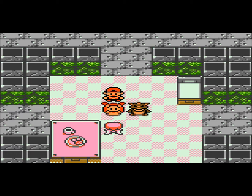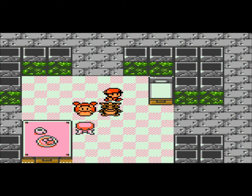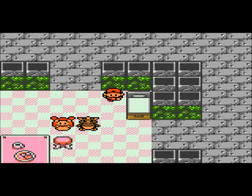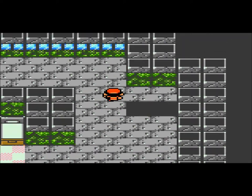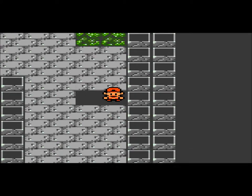Then you can battle Jasmine and you'll have six badges, just like that. You can also actually do it out of order — you can battle Jasmine first before you battle Chuck, who is the fifth gym leader. But I'm going to do it in order, like I should.